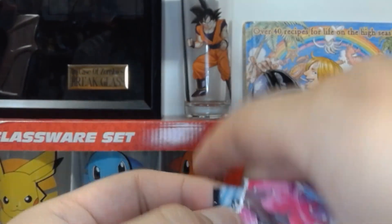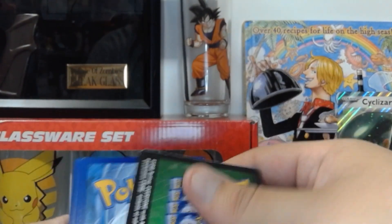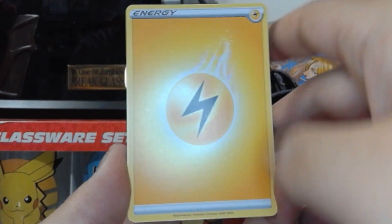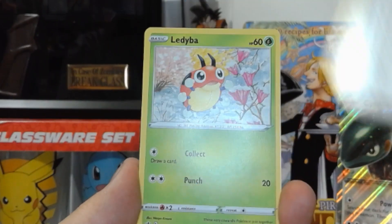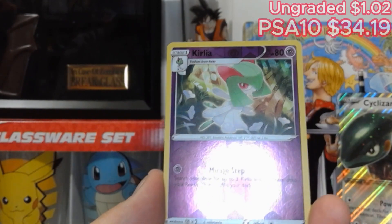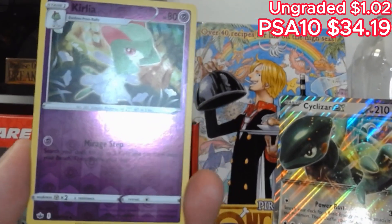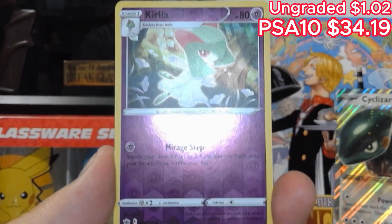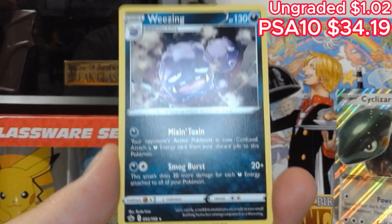Last pack here — the Chilling Reign. Hopefully we can get something good besides just the couple of big hitters we got today. I think we only got one hitter, which was the Toxicroak. Not really a lot, but something's better than nothing. Yes, the Porygon! Sweareric Sneezo, Curlia — let me know how you guys say it. At the very end, we have a Weezing, non-holographic.